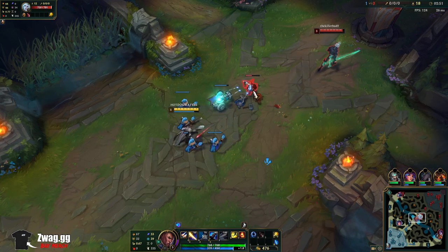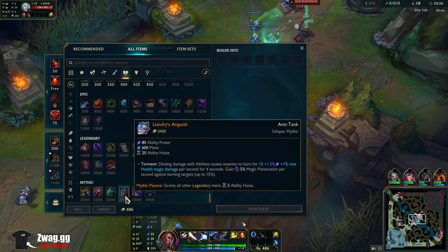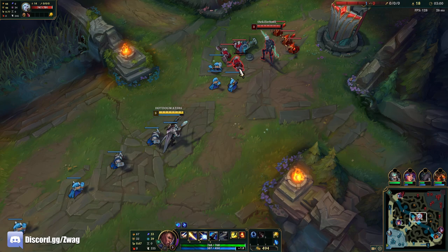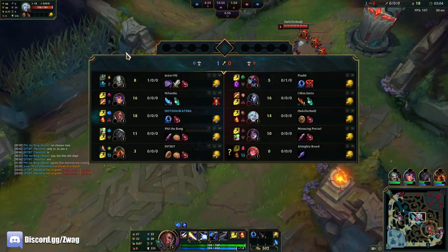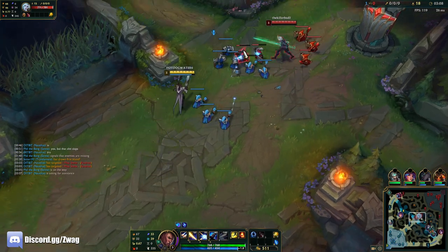We have different options for our mythic item. I'm most likely going to go Luden's, but we can also go Liandry's. Luden's gives us more burst while Liandry's gives more cooldown haste so we can cast more. They don't really have a tanky team, so I think Luden's is the item we go.